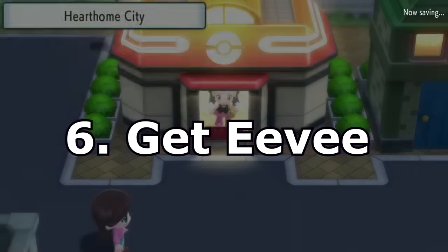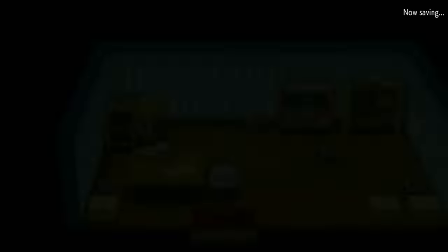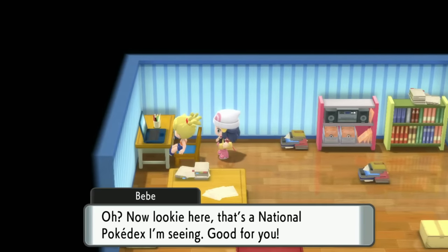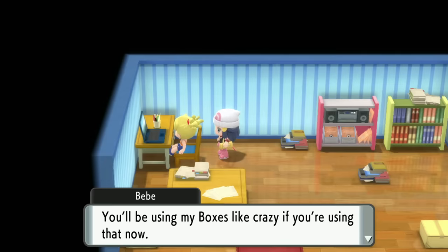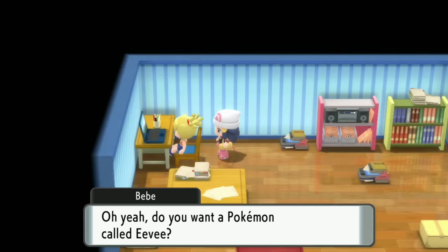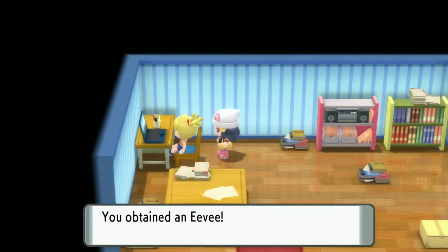Next up is something everyone wants — you can get yourself an Eevee right after you get the National Dex. Go to Bebe's house in Hearthome City and just talk to her. If you've already talked to her before, you'll go straight into the Eevee dialogue and she'll give you that Eevee straight up. There's a separate video available if you want to see how to evolve Eevee.